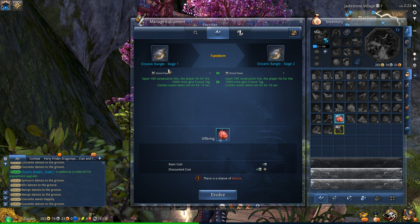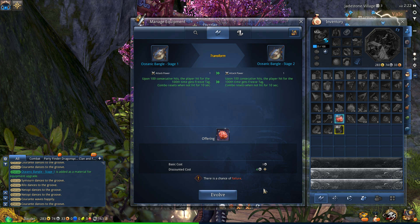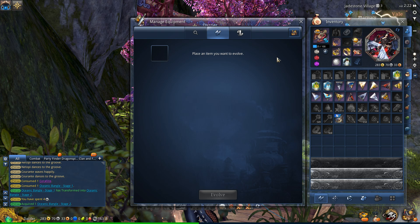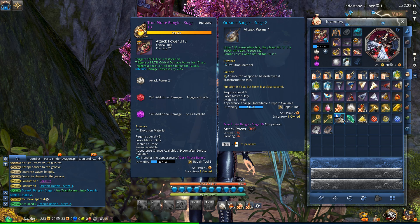So you just pop it in there, evolve it, and it will upgrade the weapon. Let's go ahead and do it. Will it fail? Will it not? Okay, well, it succeeded. So I got to Stage 2 on my weapon. That's a good start. It takes one Coralite to upgrade each stage - it doesn't scale up at all, so you just keep throwing one in there per day.